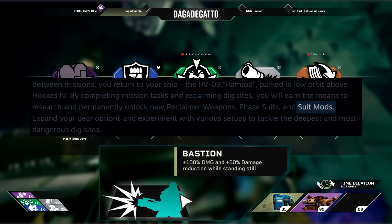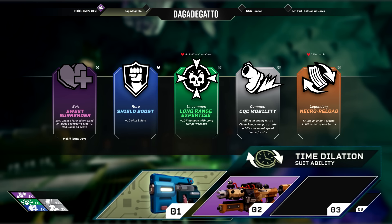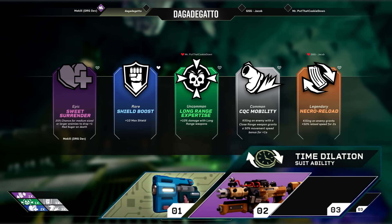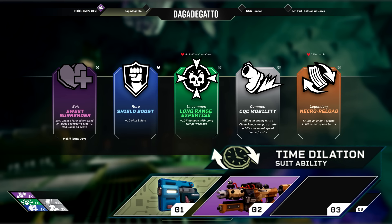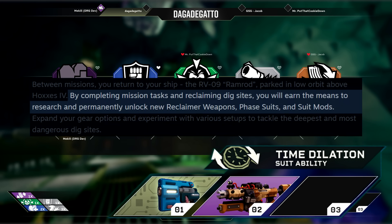This seems to be a suit mod that was mentioned on the store page — it's something you'll be able to customize before starting a run. At the bottom right we see that the dwarves have 3 slots for equipment. In this instance they have the new pistol and lock 1 equipped. Above the weapons it shows the suit ability: Time Dilation. Your guess is just as good as mine what this does — probably lets the dwarf dash? I'm willing to bet that suit abilities will be the equivalent of active perks. The store page states that you will also be equipping these before the mission.